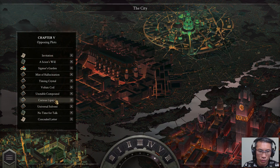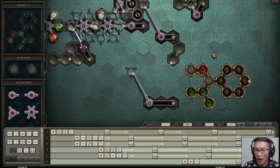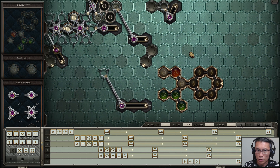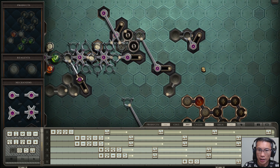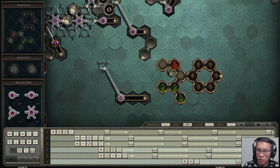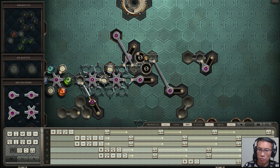The next one is the Curious Lipstick — probably one of the hardest and most complex. I only have two salts but have to create all of these structures. I need to create something called Mors and Vitae — essentially life and death. To create them, I need to land two salts using the glyph of animismus to create two atoms: Vitae and Mors. Since this puzzle only takes Mors and not Vitae, I have to discard the Vitae using a glyph of disposal — just drop it there and destroy it.